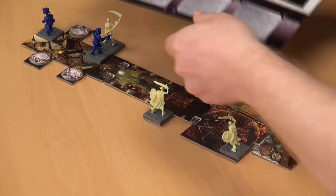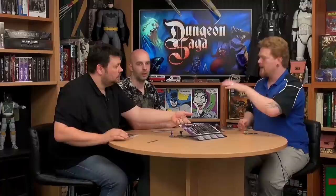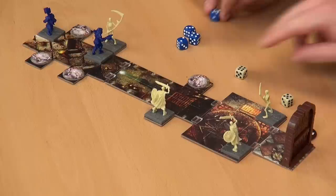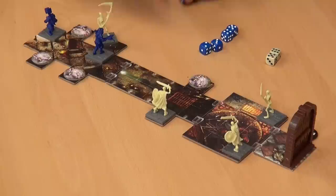Where are the stats for the skeleton? The stats are on the handy necromancer panel — this gives me the stats for all the undead I'm ever going to use in this game. The skeleton has armor two. We both roll at the same time. I've got a five, a four, a three, a two, and a two.